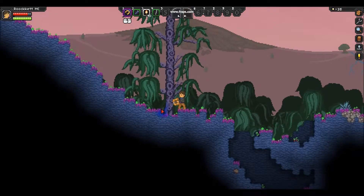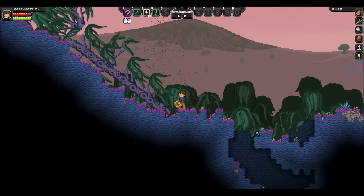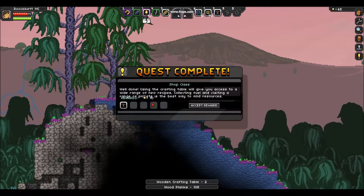I'm guessing this is a tree with suction cups. Starting to shake here. More shaking. At a wooden crafting table, I need 35 wooden planks. Using the crafting table will give you access to a wide range of new recipes. Collecting fuel and visiting a range of planets is the best way to find resources.